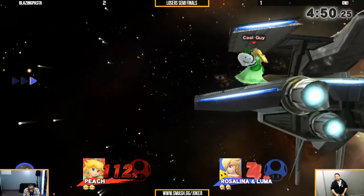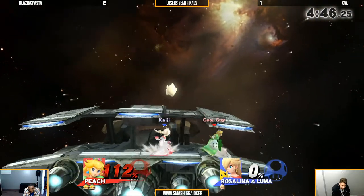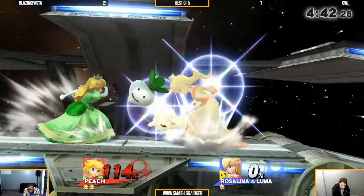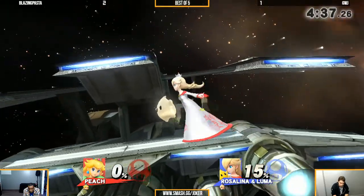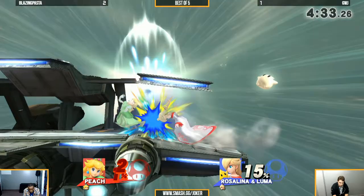Oh wow — the footstool! That's great, that was so creative, that was crazy. And that looked totally intentional too. He's sitting with the dot eyes. Up smash. Rosa still took about 15% from just that one turnip, which is pretty nuts — but that's the trade-off for an RNG move.